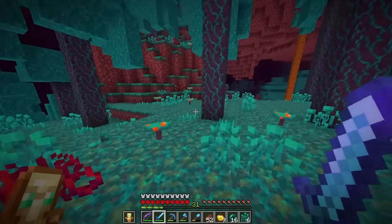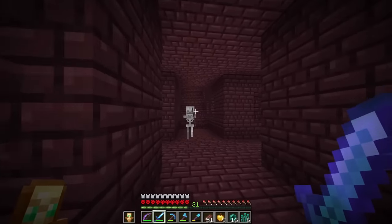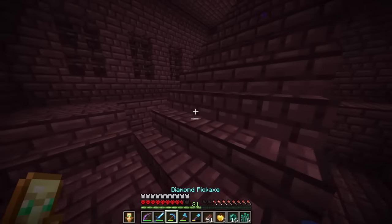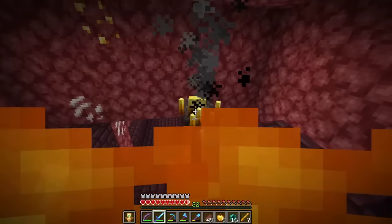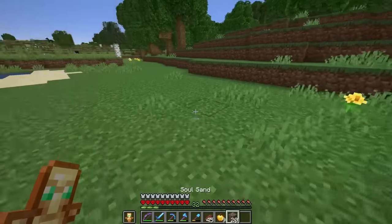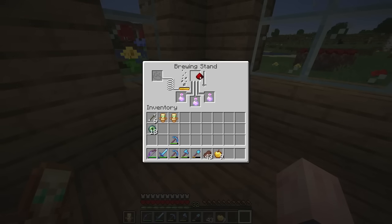There's a nether fortress right here, so let's get some blaze powder. There are so many wither skeletons — every time I enter a nether fortress it's terrifying, even after 13 years of Minecraft. But at least we got some good loot, and I also need some phantom membrane to craft slow-falling potions, just in case. I could just bring a water bucket and hope for an MLG water bucket landing, but I don't want to take any chances. We've got the blaze powder and our eyes of ender. Now we wait for phantoms to spawn, then we'll craft the slow-falling potions and be all set to fight the dragon.